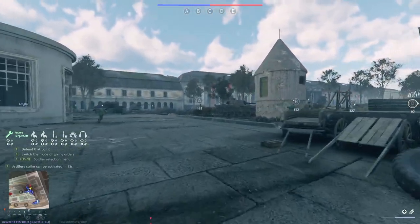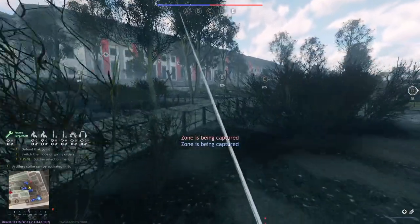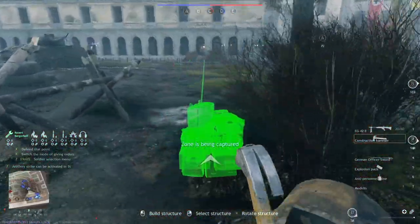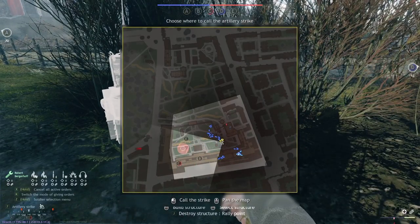Now first of all, what's the map? The map is Reis Chancellery in Berlin. It's the only five-objective conquest map in the game, which makes it for many players the most fun conquest map. We started on the right side, with the left A objective and the right D objective. The central objective is B, and the enemies start with C and E.